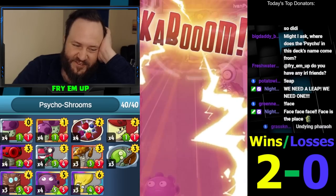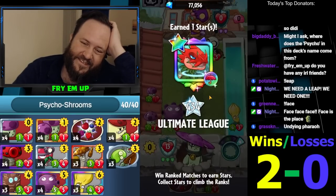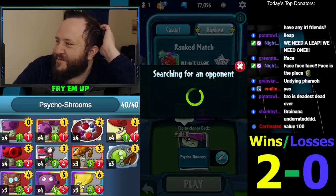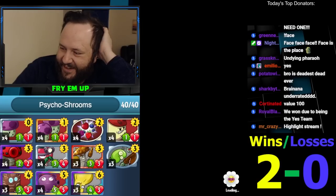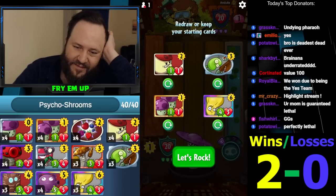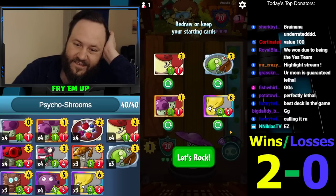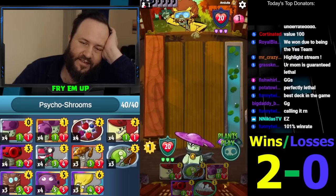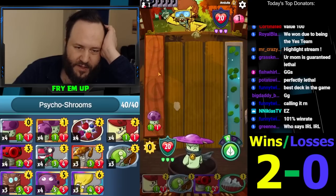Someone in chat asks if I have IRL friends — just a bit of advice, when you ask people questions like that they might take offense. It's kind of like asking a person 'do you have a life?' But yes, I do have IRL friends. Anyway, keeping that hand — we got rain. Against boogaloo, there's no z-mec super, so I'm gonna play fast now. We'll play around trapper territory.